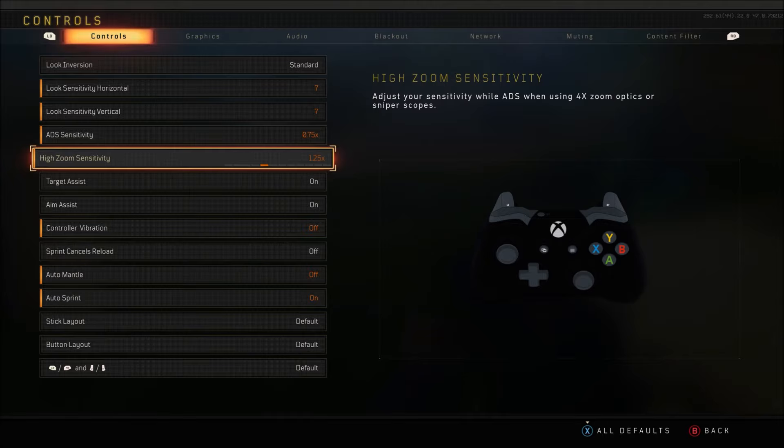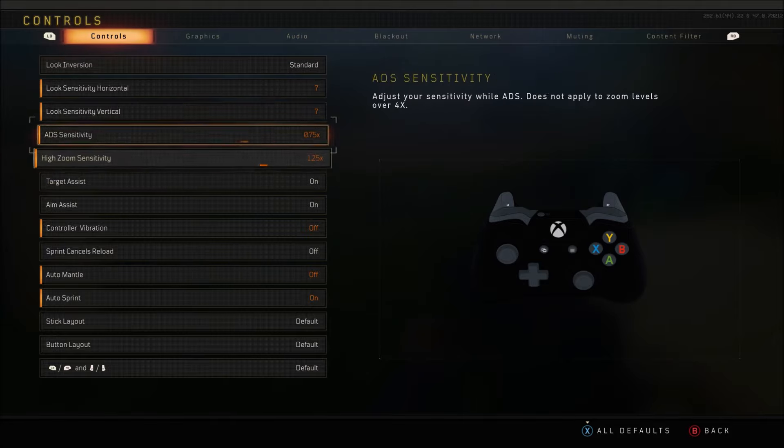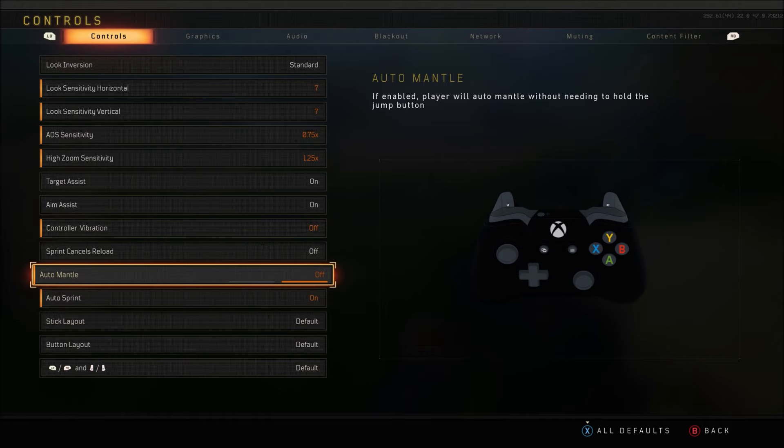So 4x zoom optics or sniper scopes — you can change your sensitivity based on that. I'm not gonna talk too much about that, but I recommend looking at it and adjusting your sensitivity to how you like it. What I wanted to talk about is right here: auto mantle and auto sprint.